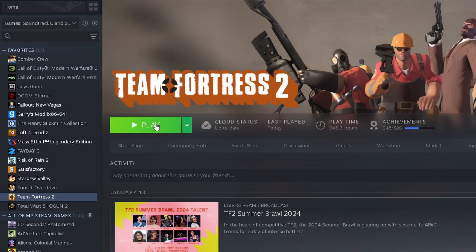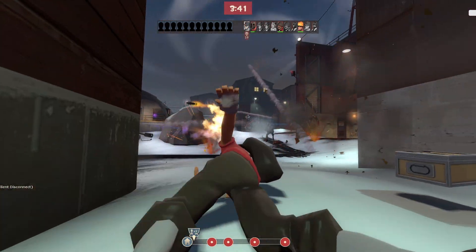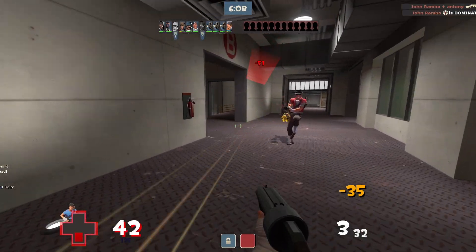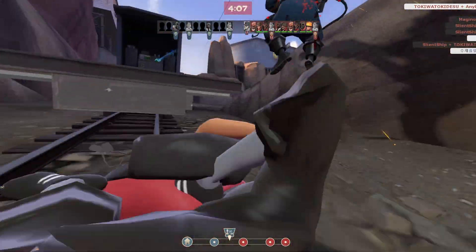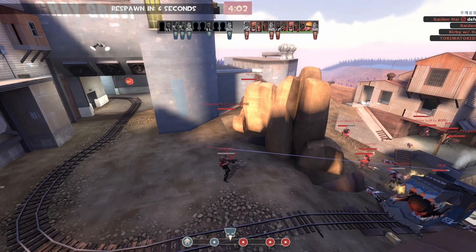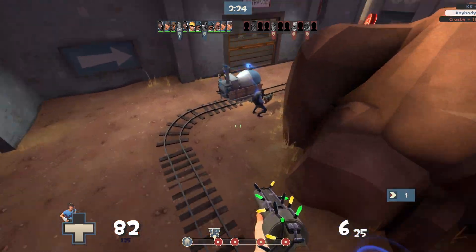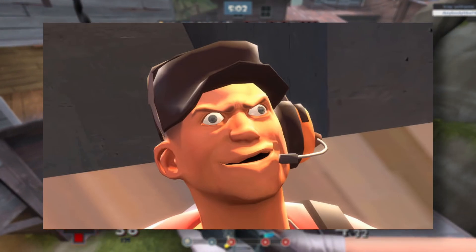So, you decide to play the hit game Team Fortress 2 and decide to play as Scout, and you die. Over. And over. And over again. Lucky for you, there's a solution. Welcome to the Ultimate TF2 Dummies Guide, a series where I teach you how to play and improve on TF2, or to die less. And today we're covering Scout, God's favorite annoying little brat from Boston.